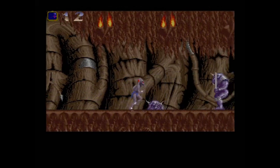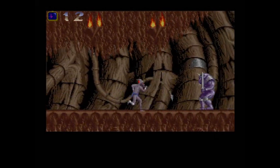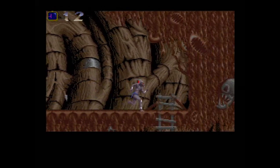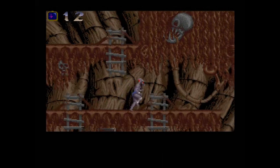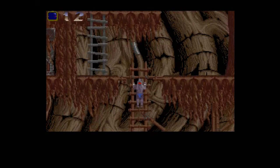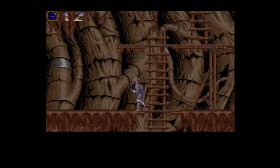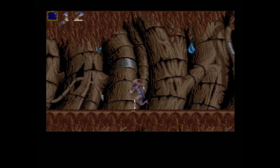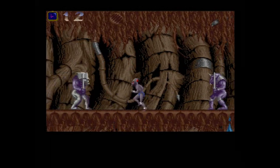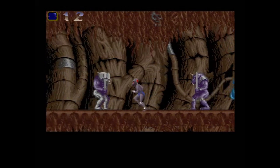Now we're going to kill all these guys again. Unfortunately, it's not like Terminator CD for the Sega CD where if you kill people they disappear for good — nope, they keep respawning. Now we're going to go to the right ladder. We went to the left ladder before, and now we're going all the way down to the second-to-last level. Those drips of water are like acid — they'll kill you.